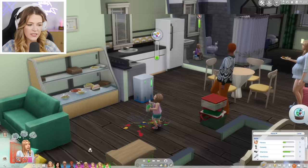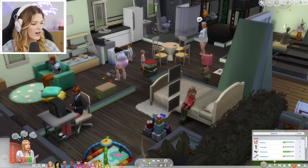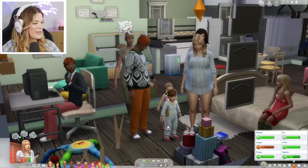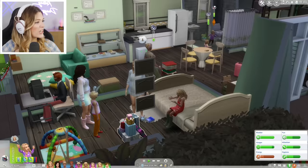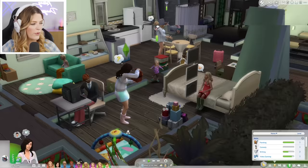Let's focus on aging up our toddlers. Rosalie needs communication, movement, and thinking. Elsie is level three on two skills and just needs to finish potty — so keep going until you finish that out. Ellie is close to finishing thinking. Rosalie reached level three of the communications skill — she can now talk! Elsie reached potty level three. Good job, Elsie!